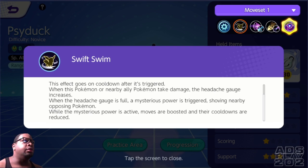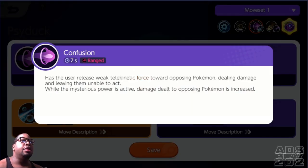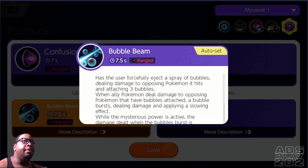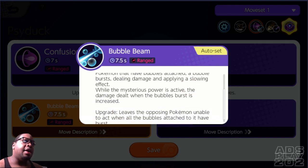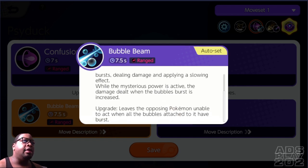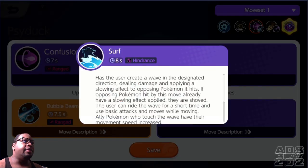His first set of moves: Confusion releases a weak telekinetic force toward opposing Pokemon, dealing damage and leaving them unable to act. While the mysterious power is active, damage dealt is increased. Then Bubble Beam forcefully ejects a spray of bubbles, dealing damage and attaching bubbles to opposing Pokemon. When an ally deals damage to a Pokemon with bubbles attached, a bubble burst occurs dealing damage and applying a slowing effect. The upgrade leaves the opposing Pokemon unable to act when all attached bubbles have burst.